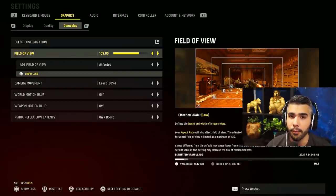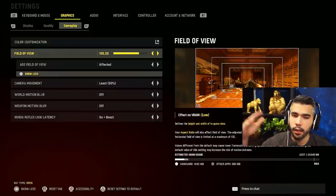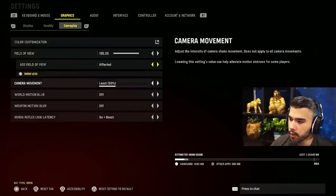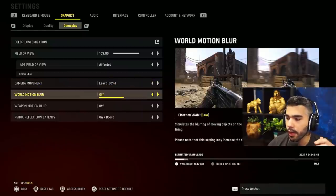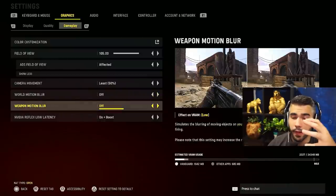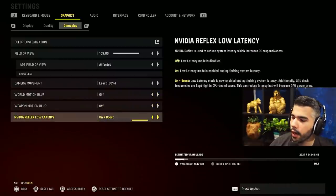I play 105 FOV in multiplayer. In Warzone I play 120, but multiplayer doesn't require that high an FOV — it can actually be hard to see long-range gunfights, so lowering FOV helps win those. Camera movement: 50, keep it as low as possible. World motion blur: off. Weapon motion blur: off — looks cool, but off.